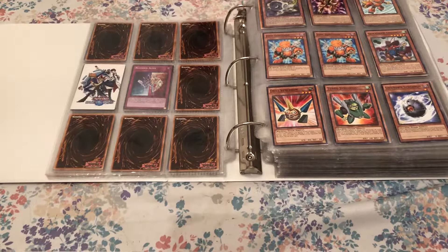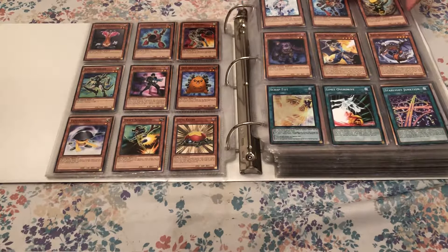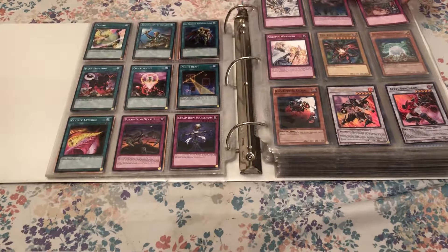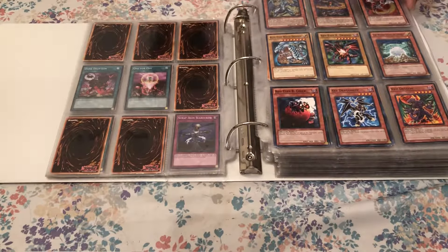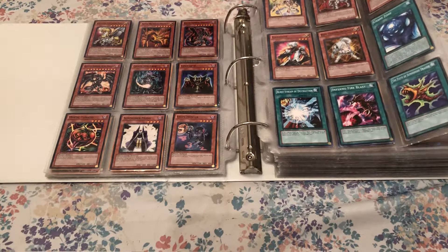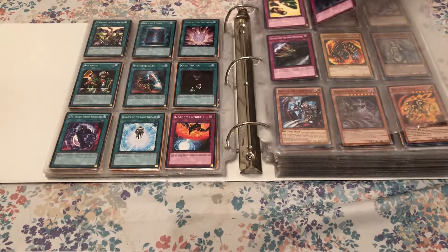And then we have the Synchron Extreme structure deck, which was super cool — probably my favorite structure deck ever, just because I love Synchrons. Unless they made a Blackwing structure deck, that would take the top rank for me. And then we have Dragons Collide, which was the Twilight Dragon deck. I used three of those to build the Twilight deck I have way early on my channel, and this is the fourth.